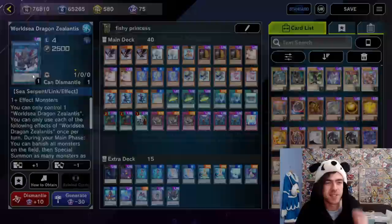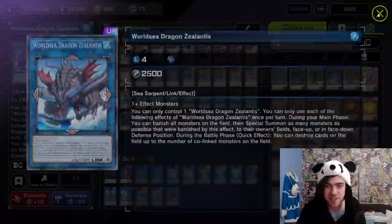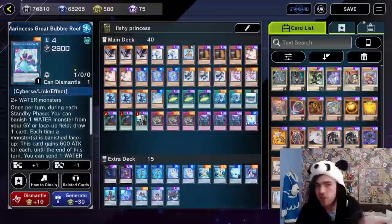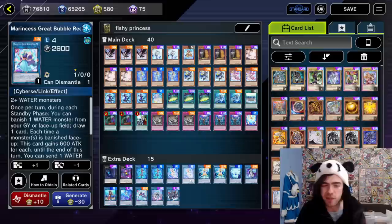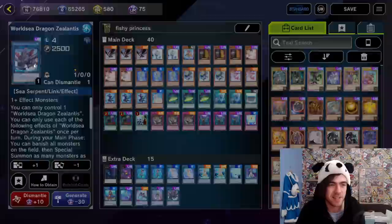But now we have World Sea Dragon Zalantis. This card is amazing in particular for this decklist. It takes one-plus effect monsters to summon — so it's a Link 4 that takes only one effect monster. Either of your two boss monsters, whether that be your Argonaut or your Great Bubble Reef, can be turned into it immediately, just by slamming your monster on top of it and it takes their place. You can also summon it with a Link 3 and a Link 1, or two Link 2s, but it's also summonable just by using one of your boss monsters.